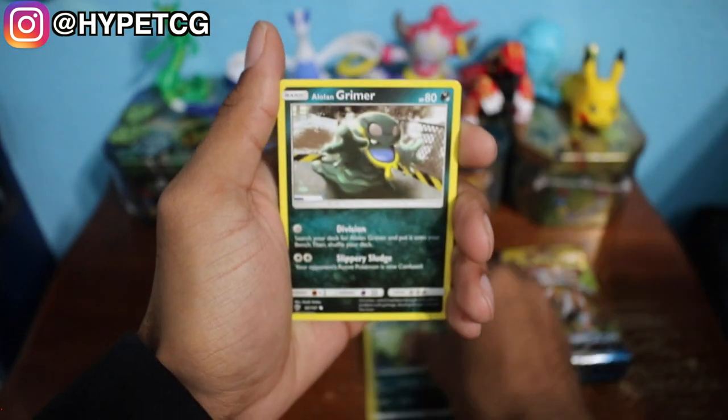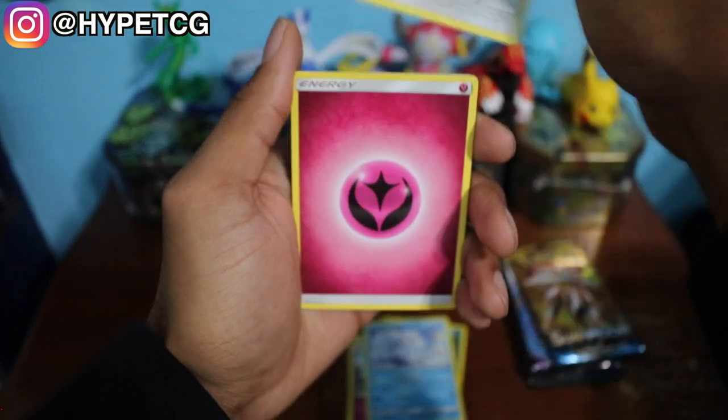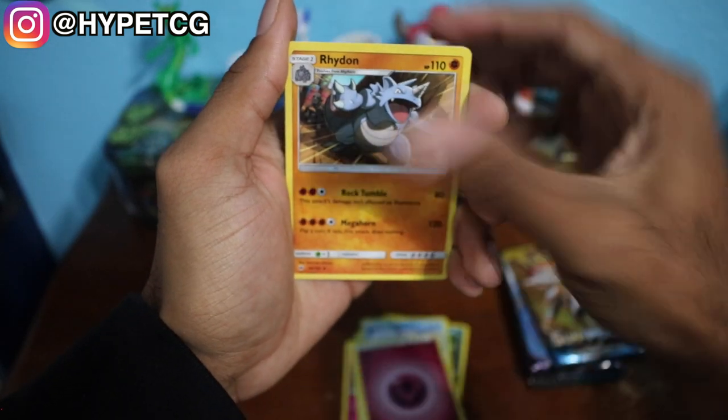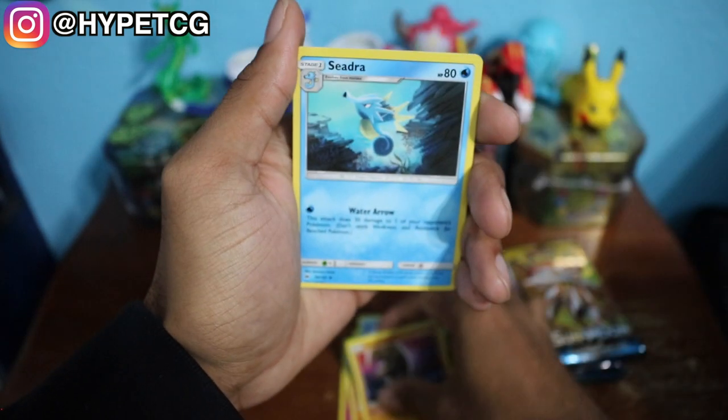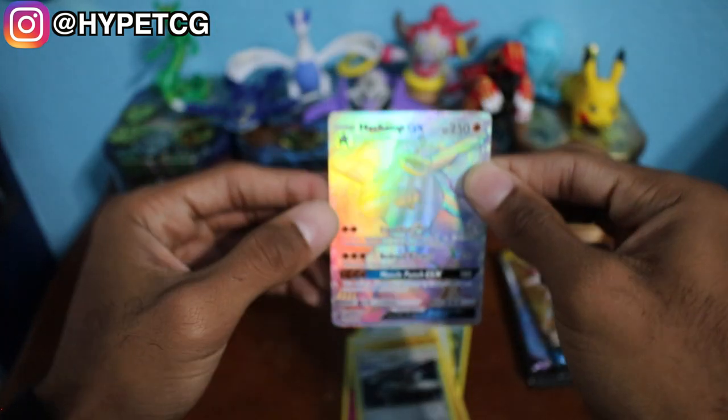We have a Sneasel, Alolan Grimer, Ralts, Alolan Vulpix, Hoothoot, Fairy Energy, Rhydon, Lunatone, Seedra, and we have a Mount Lanakila in the reverse holo right there.